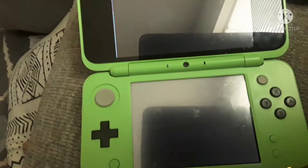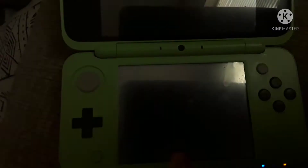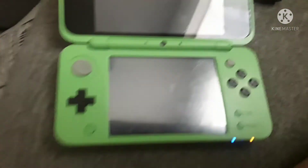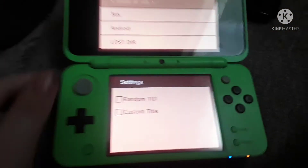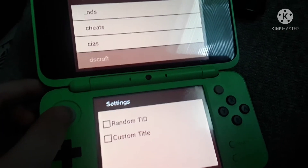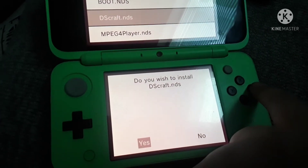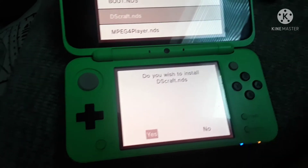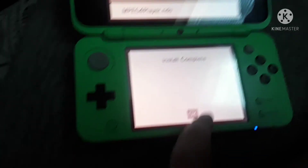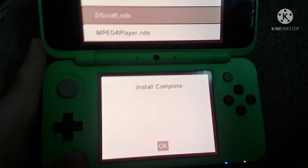First go to Homebrew, because there is a CIA — there's only a 3DSX and I'm not a 3DSX fan. Press it. Now you want to find your DS Craft file, press A, press A again — install complete. Now just press OK.